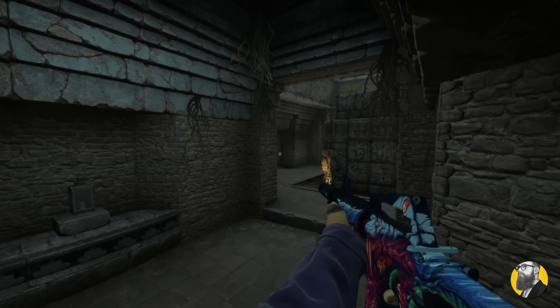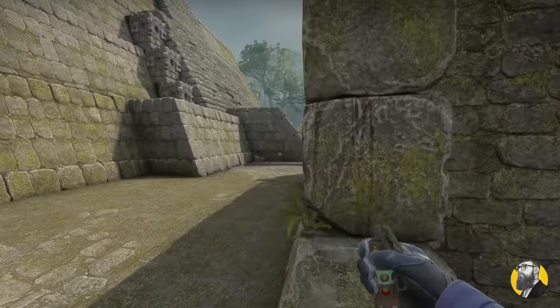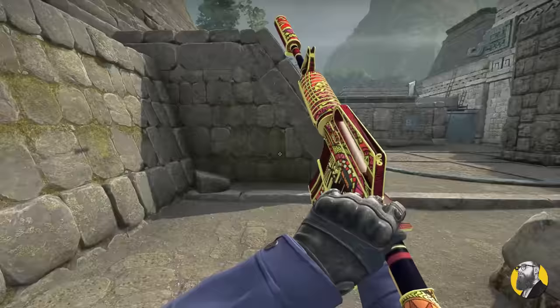On B, you can molly plus nade downramp like this to counter a B rush. Or if you're going through cave, throw this molly and nade combo instead. Instead of a molly and nade, you can flash like this for an early round peek.